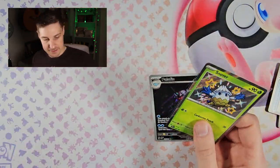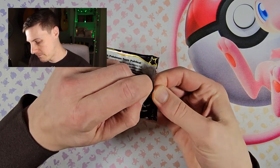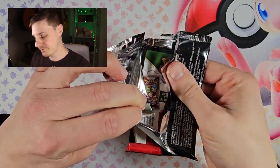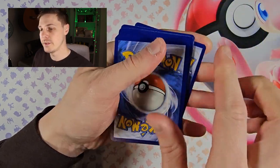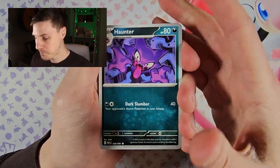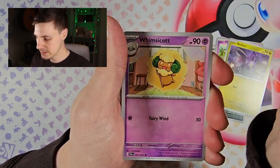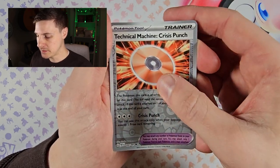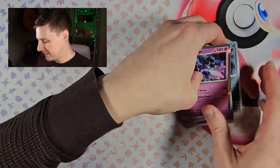Pack two: Haunter, Mime Jr., Noibat, Chimecho, Whimsicott, Arcticus, Donphan, a Technical Machine reverse, two more reverses, and a hollow Ceruledge. Not much shiny-wise going on in that pack.